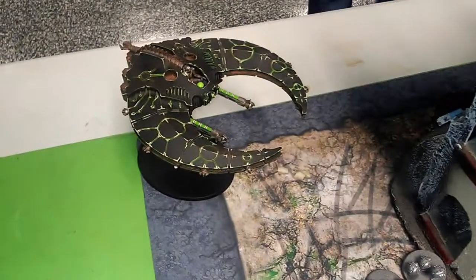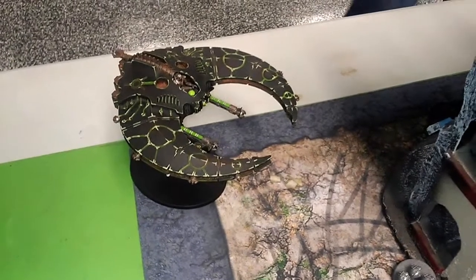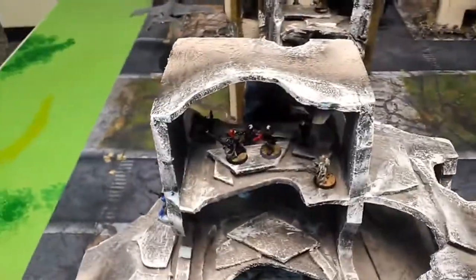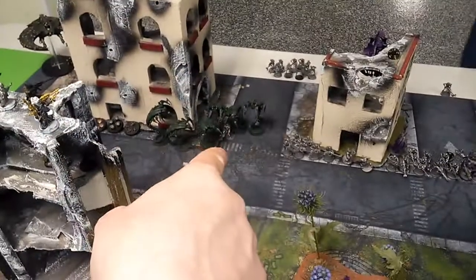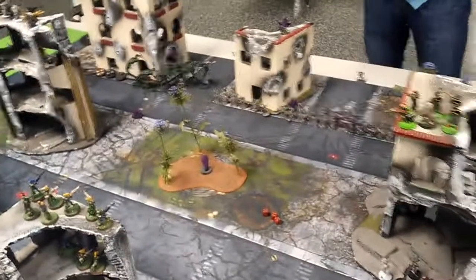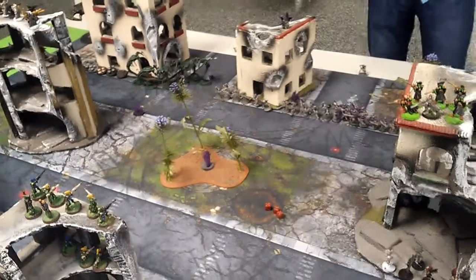The Crimson Hunter caused a bunch of wounds on the Fire Dragons — I think four total damage. The Dark Reapers actually came in and did more damage, about six total combined. With all the snipers I shot into those warriors and only killed one guy. The Fire Prism killed a bunch of warriors. That was basically my turn.